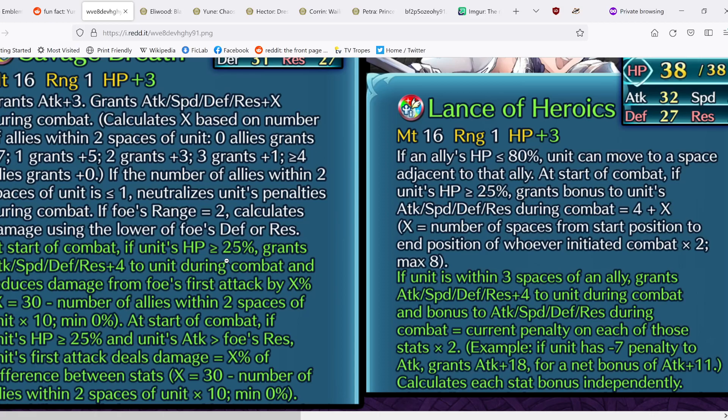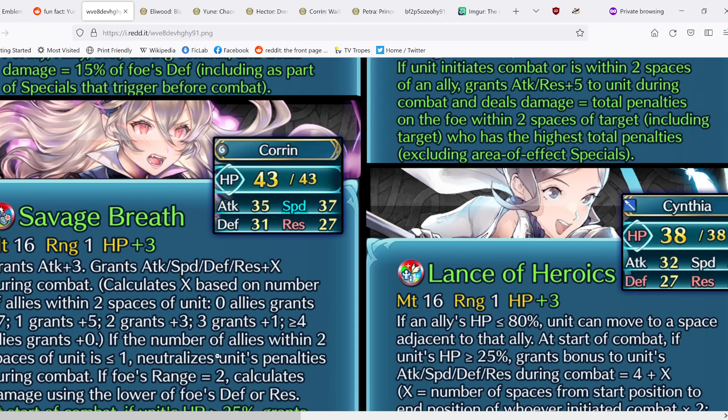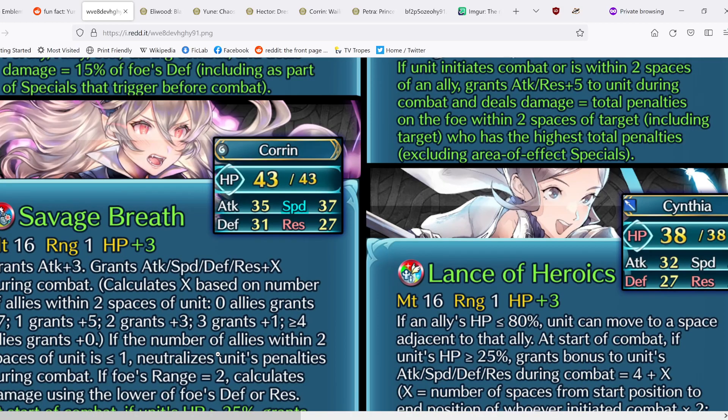This is essentially penalizing you for having any units within two spaces. Technically the max is 30, but if you have one support unit behind you, that becomes just 20% damage reduction, which is honestly not that great — and 20% true damage on the stat difference isn't great either. I think Fallen Corrin will be good, but definitely not meta by any means, especially compared to omni-tanks like Brave Dimitri or Flame Lyn during Might of Myriad season.